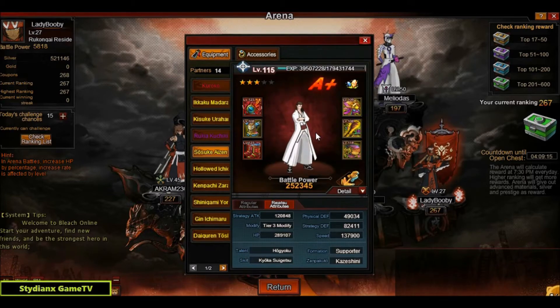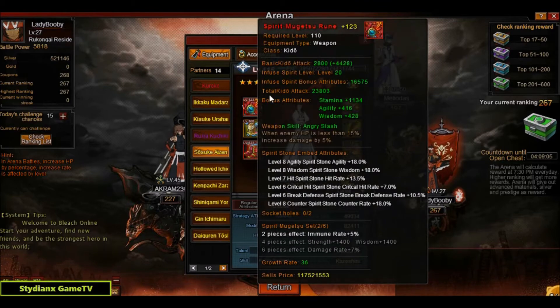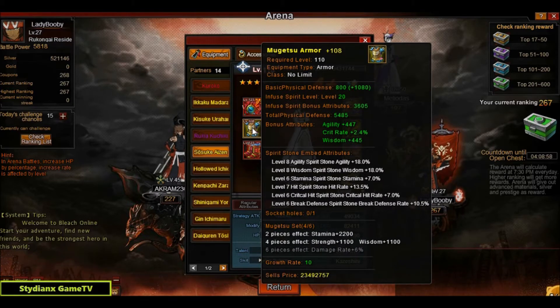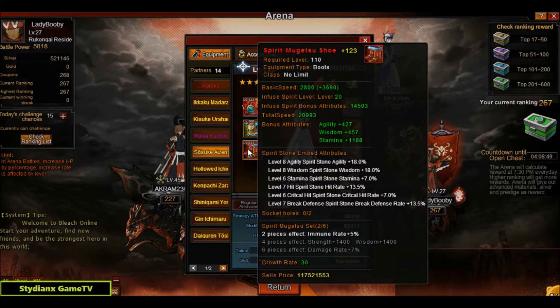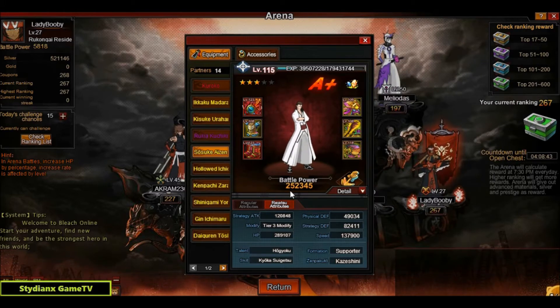Moving on to the next partner, Groco has Sosuke Aizen. He has level 110 equipment — two pieces are spirit forged and the other four are not, so he's working on that. The fortification on the weapon and boots is maxed and he's working on the rest. BP is 252k and speed is 137.9k — almost 138. Good job.